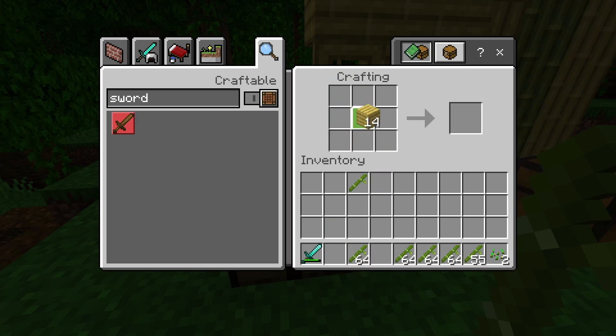You can then change bamboo planks into slabs, stairs, or anything else. However, there is also another new block that no other wood set has in Minecraft, and this is bamboo mosaic.